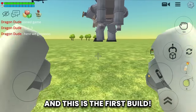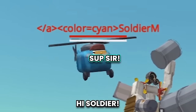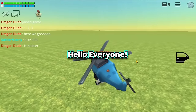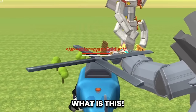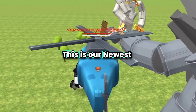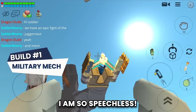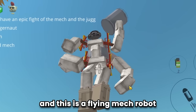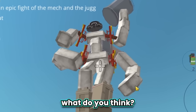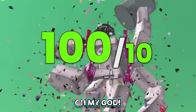The first build is a helicopter. Soldier Moody says: this is our newest military juggernaut robot! I am so speechless — this is the juggernaut. And this is a flying mech robot. What do you think? This is just 100 out of 10!